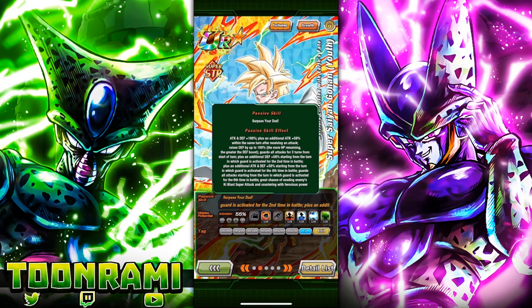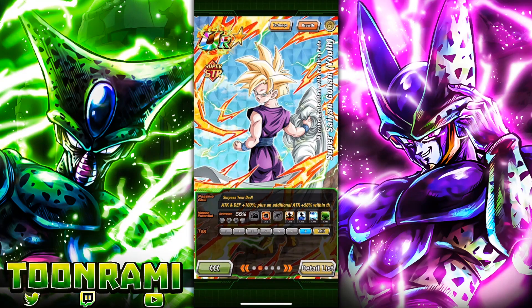What's fun about this — and I think some people might not like it but I do — is that you're now in a race against the clock. In those three turns of Guaranteed Guard, you have to capitalize as much as possible. If you get two guards, you get Defense plus 58% permanently. If you get four guards, you get Attack and Defense plus 58% permanently. If you get six guards, you then have Guaranteed Guard for the rest of the fight, plus a 70% chance to dodge a Ki Blast Super Attack and counter with Ferocious Power. It's a very interesting mechanic — conditional, but in a fun way.